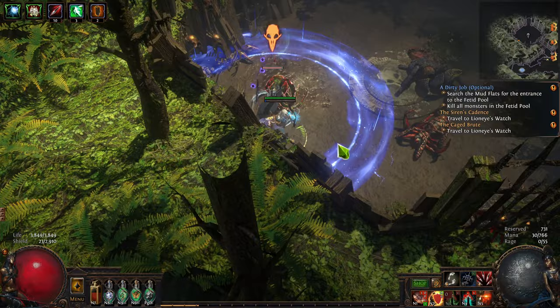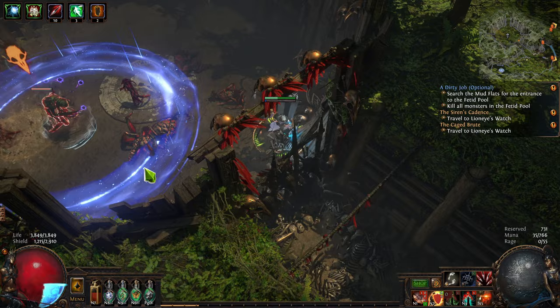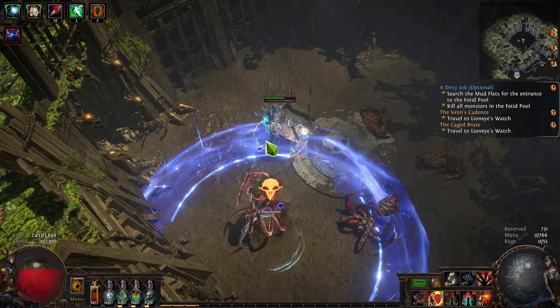Your mana will be drained away and you'll immediately start taking damage. This is where most people die — you can't use your skills, and it's super scary. But if you get just a little bit closer to the Mana Siphoner, you're fine. There's no damage, because it's not a full circle. It's a donut.